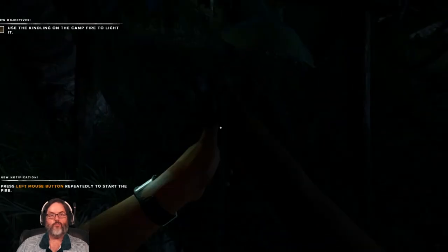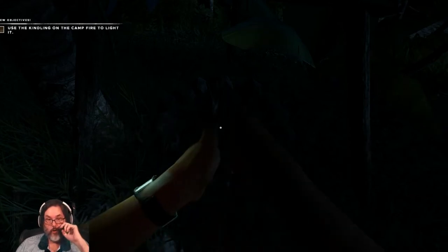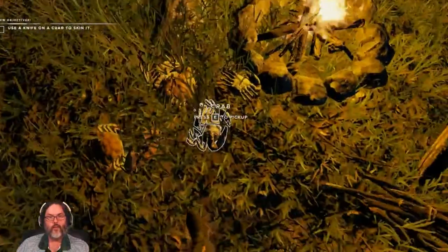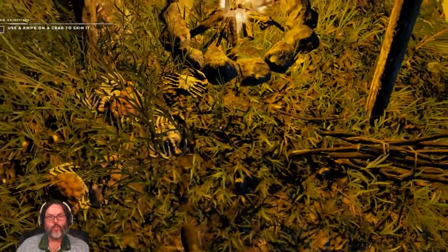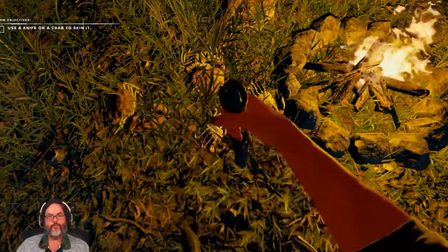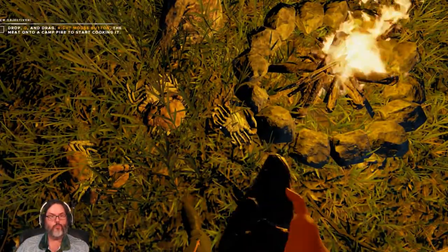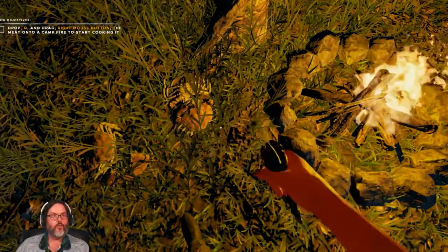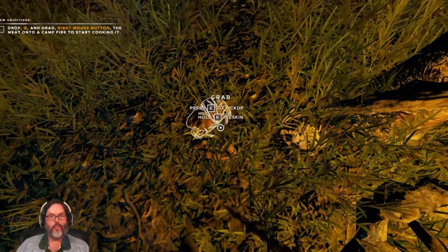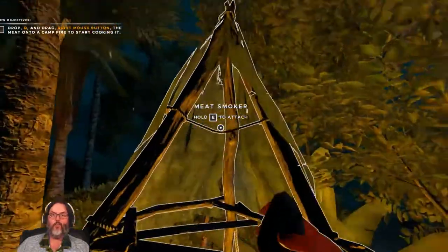Let's go ahead and start our fire so we can see a little bit in here. We have five crab and you can cook five meat at a time, so we'll go ahead and get our first food going. Refined knife — hello. I like to put it in a chest if I can. So you can see the objective: use the right mouse button to drop the meat onto the fire. But we've got the smoker. You put it on the little patch, on the little line there.